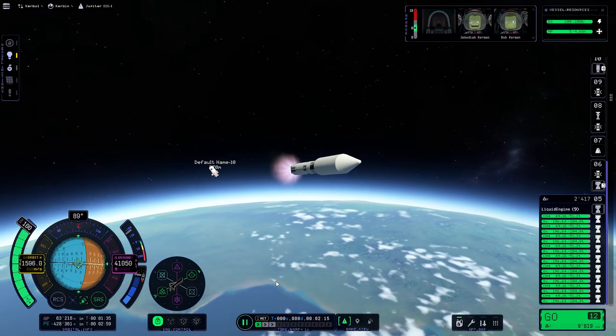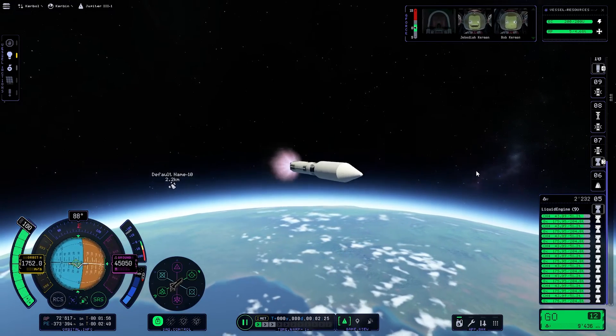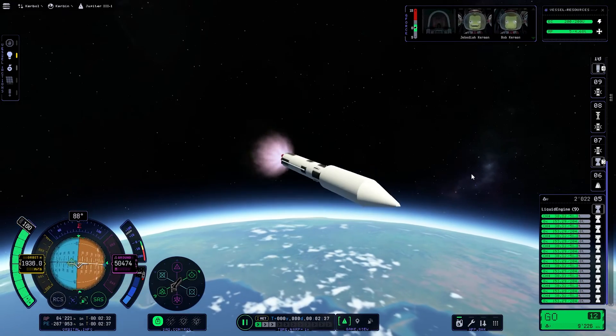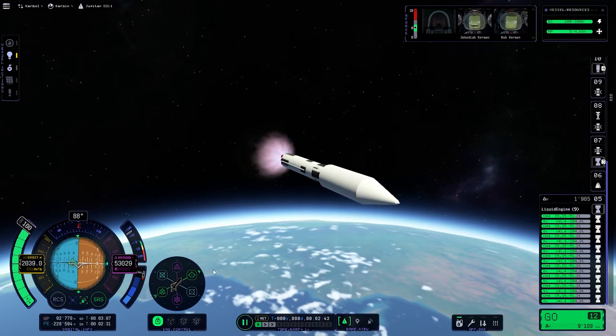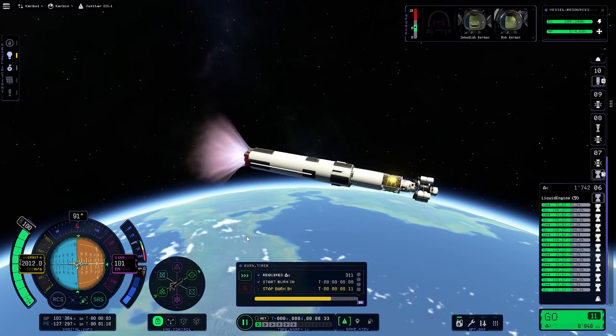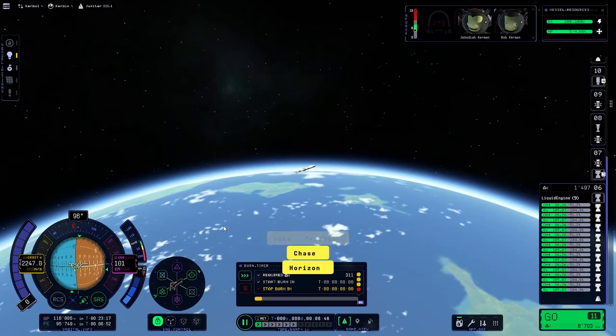The upper stage would have used 2 engines, but due to a large lander and transfer stage in our fairing we needed 3 engines for a better thrust-to-weight ratio. The second stage would have used 5 engines but for the same reason we needed 9. The first stage would use 5 liquid-fuelled engines and 4 solid rocket boosters. Looking more at the flight itself, we can see that we are almost in orbit — and in fact we are.